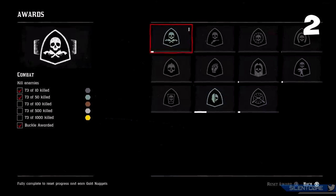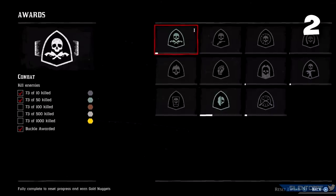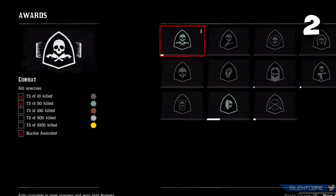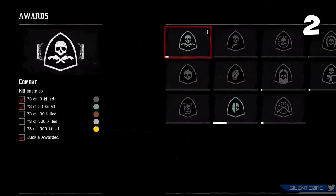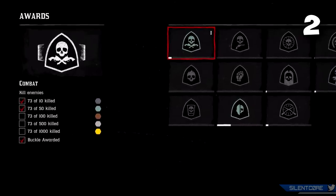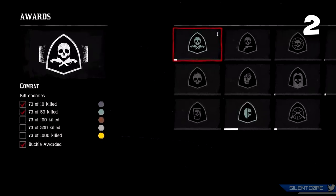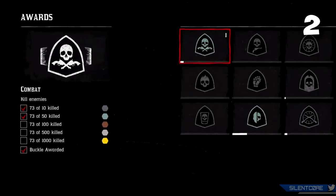When completing challenges in Red Dead Online, did you know you can actually reset them for additional rewards? Once you complete a challenge set you'll receive a buckle as a reward, however some of these can be reset and you start to earn gold nuggets from completing them again. To reset any of your challenges just go to Start, Progress, then click on Awards. Once you reset, you get to keep the buckle you unlocked and start earning gold nuggets — 100 gold nuggets basically gets you a gold bar. Not every challenge on the award page can be reset, but keep an eye out for the ones you've completed.